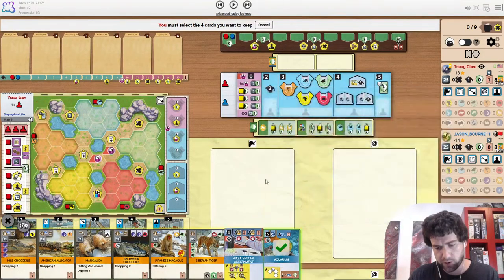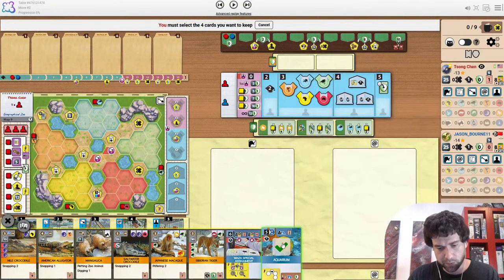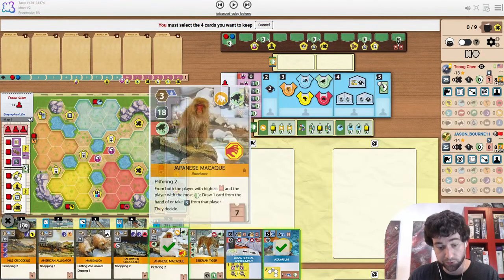The opening hand — Aquarium I think is a very easy keep here. It's sort of the only playable sponsor in the first round. There's already a couple of water animals. This one even fits the primates project and is just very strong early pilfering.